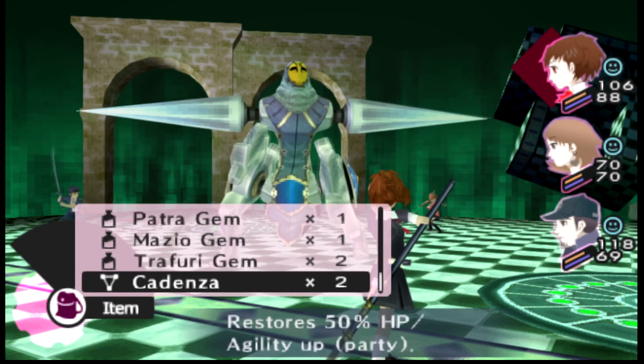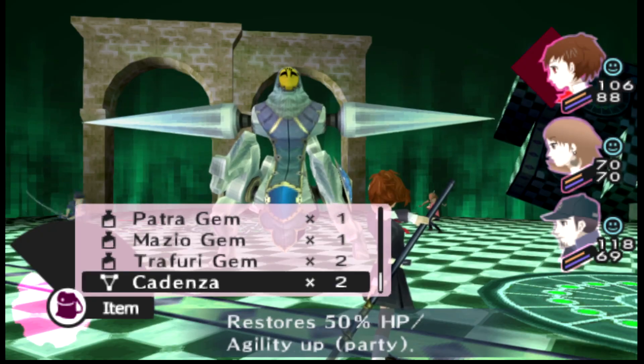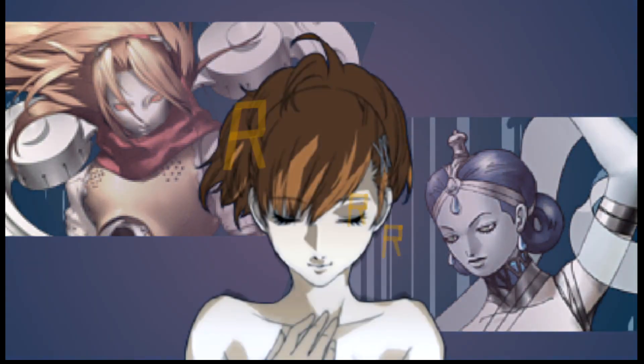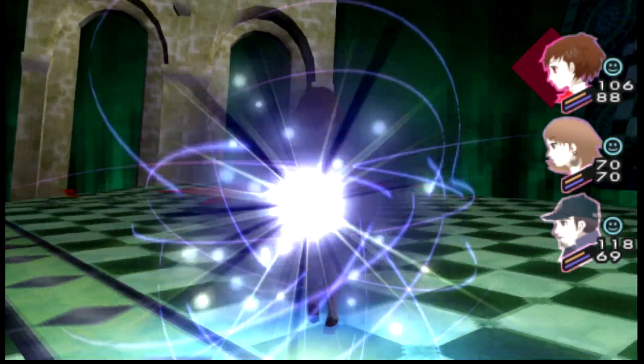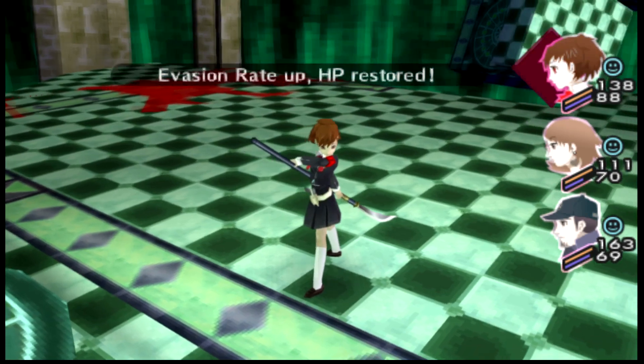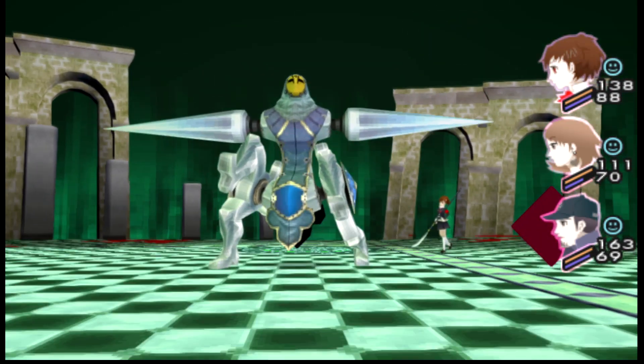The Rampage Drive has buffed up his offense again. What I'm going to do is actually use a Cadenza. If he goes for an Assault Dive on the female protagonist again and hits it, I just lose and have to try until something more favorable happens. This is definitely a moment where grinding a little bit more is probably a good idea — I just don't feel like doing that.